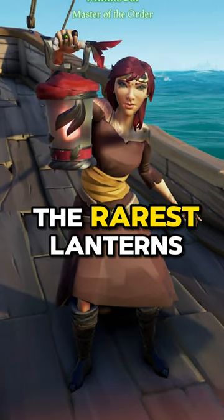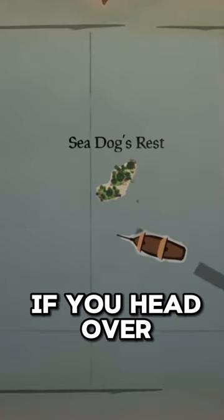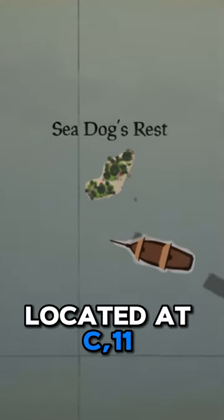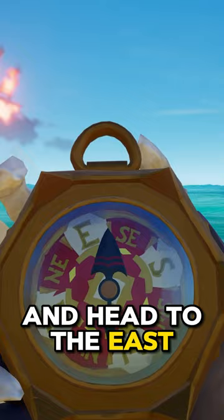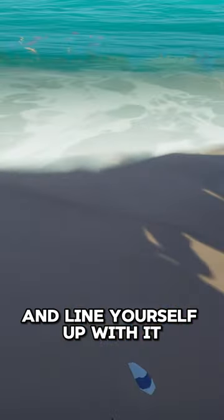Did you know that you can get one of the rarest lanterns in Sea of Thieves in just one minute? If you head over to Sea Dog's Rest, located at S11 on the map, and head to the east side of the island, look for this little red shell and line yourself up with it.